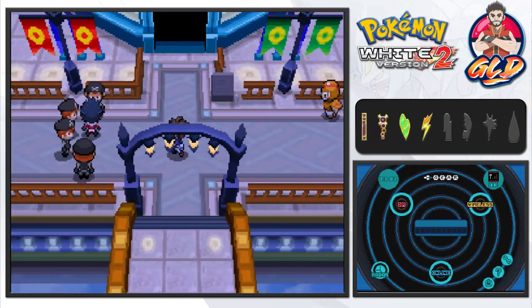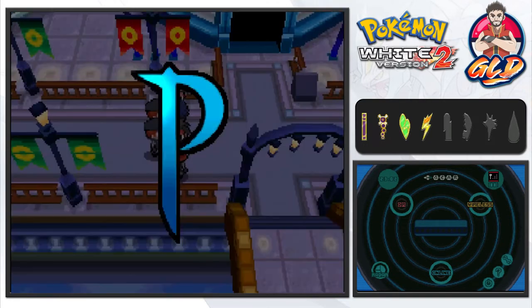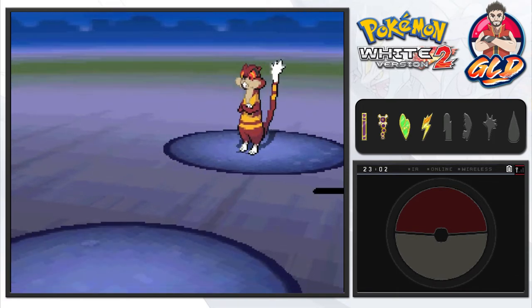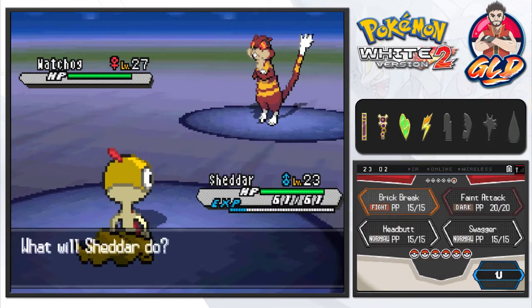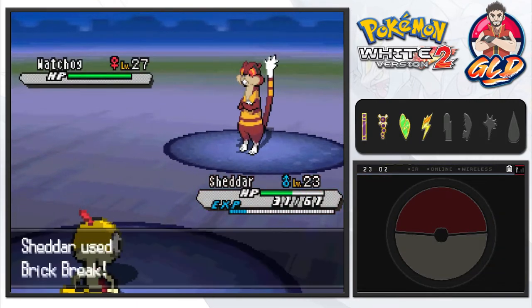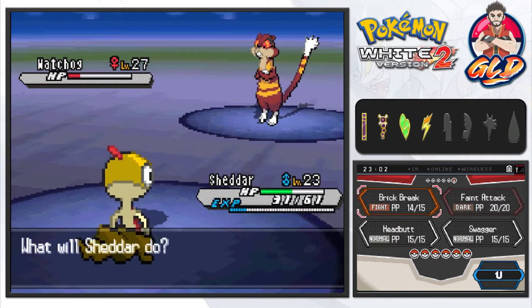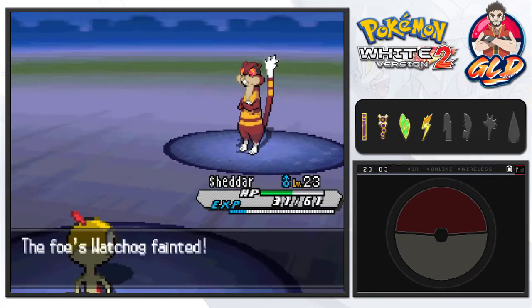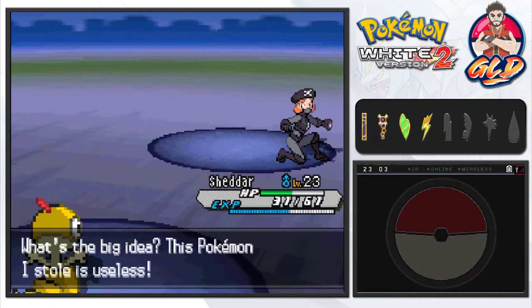If we don't battle, we're never gonna complete this game, so let's go ahead and use Shadar. Team Plasma sends out a Watchog at level 27. The only problem is Watchog used Super Fang, which takes half our HP right there. We go with Brick Break — Shadar is kicking butt, taking names, gets that Moxie going, and we're getting experience points. That's one down!